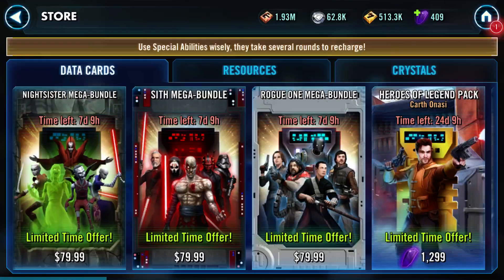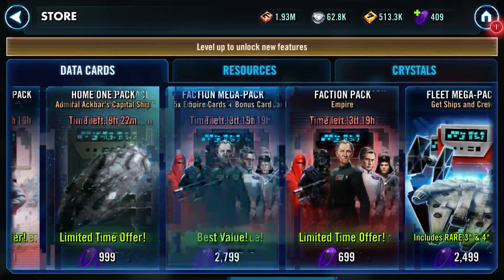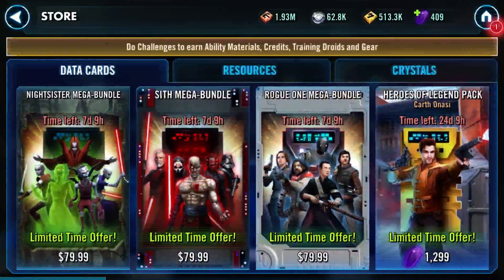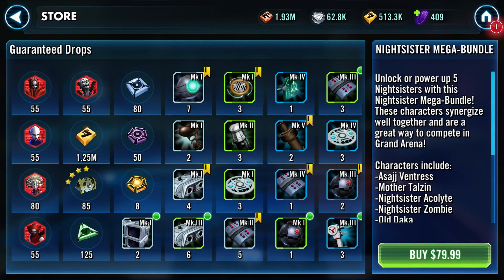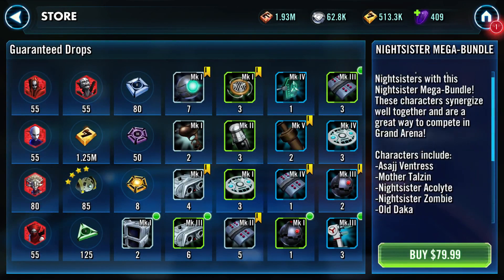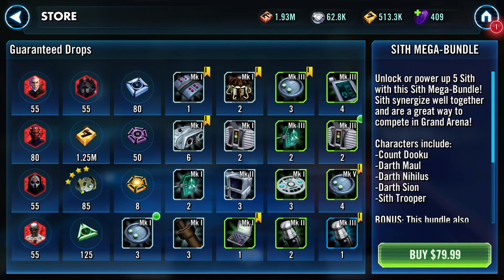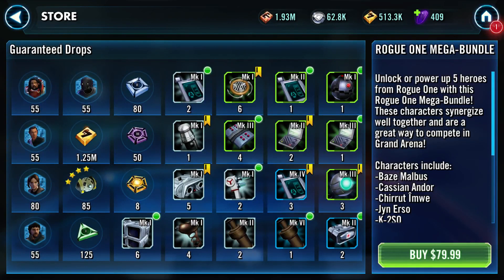Holy Sith Mega Bundle. These are those Mega Bundles - the pay real money guaranteed rewards. Basically what this would be is for any new player - if you really wanted to spend some money but get established, this would save you a lot of time and difficulty because these guys can't actually be accessed by low-level players. You would be guaranteed that they'll each get to tier three. So they've got that for the Sith, the Nightsisters, and Rogue One because they are each kind of valuable.